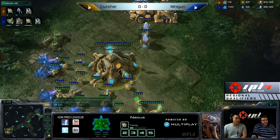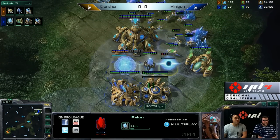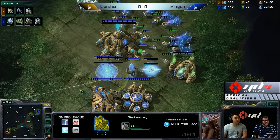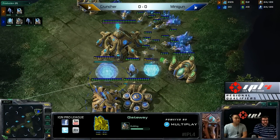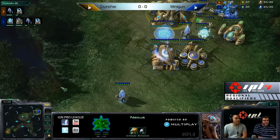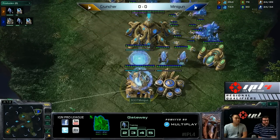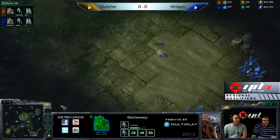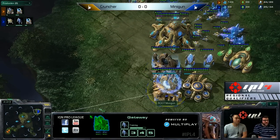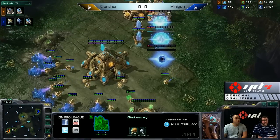Cruncher is chrono-boosting the warpgate technology on the cybernetics core. He has scouted into Minigun's base as well, who at the same time seems to be going for a four-gate of his own. The only thing is he hasn't dropped chrono-boost yet. Minigun has actually gone after a second gas as well, so if he does play the four-gate, he's going to be a little more defensive about it — a couple extra sentries, or maybe just outright stalker play. Minigun was chrono-boosting out stalkers trying to get that early advantage rather than putting it straight into warpgate technology. Cruncher pulling ahead in that regard, throwing down gates number 2, 3, and 4.